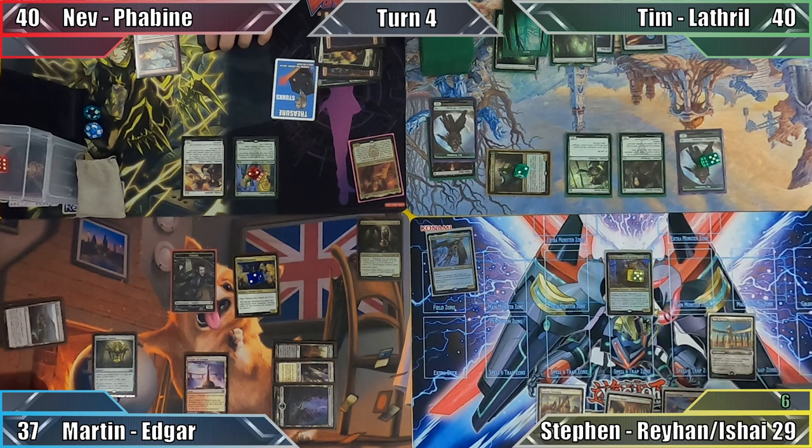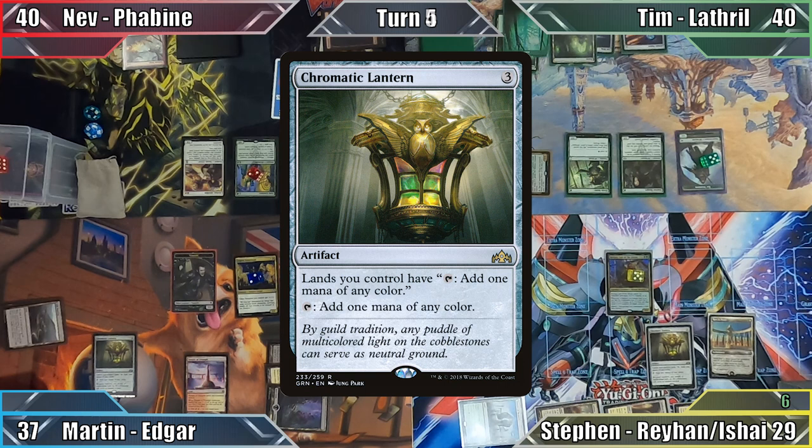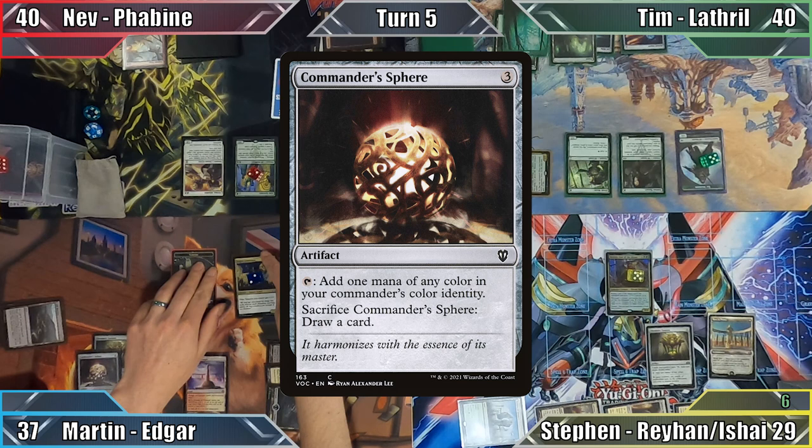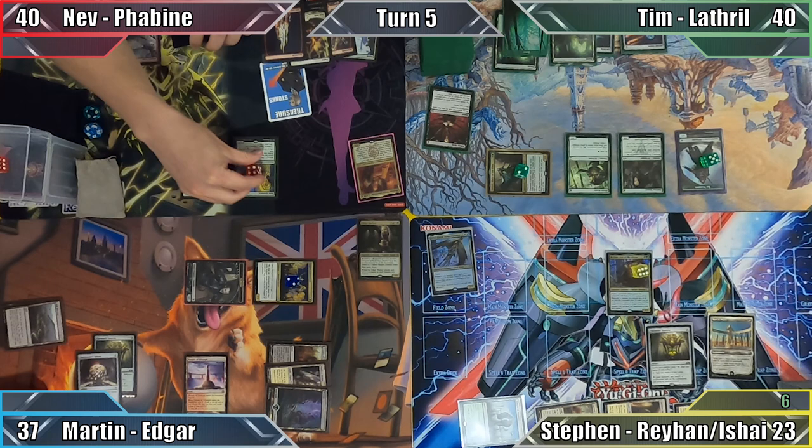In Steven's turn, Martin points out that Tim's only source of black mana is Arcane Signet, and Steven comments that he will have a way to remove it next turn. I start my turn by casting Commander's Sphere and then move to combat. Here I follow in Tim's footsteps, attacking Steven with both of my vampires. Steven declares no blocks, taking 6 damage, and I pass to Nev.